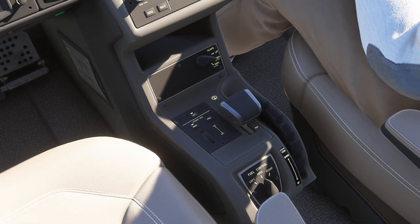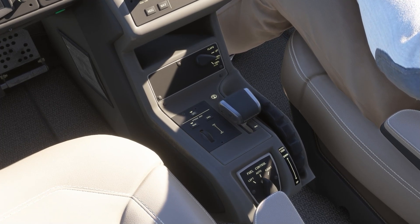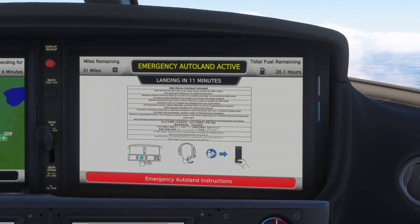During Safe Return, the airplane not only manages the control surfaces and throttle, but also deployment of flaps and gear. All the visual information from the real Safe Return system is modelled here.